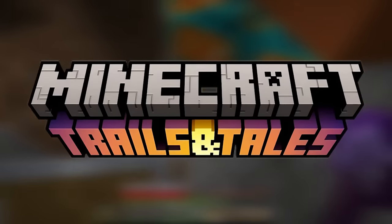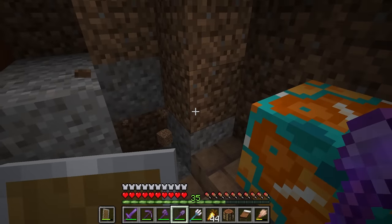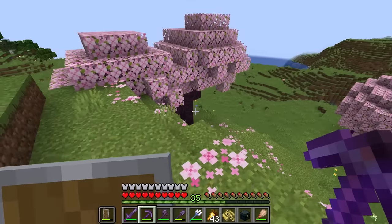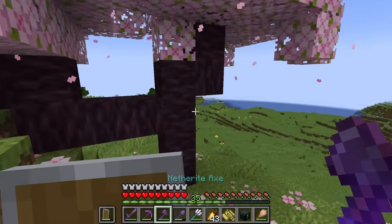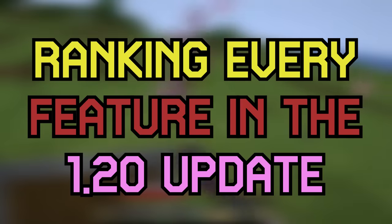The Minecraft 1.20, or Trails and Tails update, has finally been released. While certainly not the biggest update the game has ever seen, there are quite a few fun new features like two new wood types, pottery, and armor trims. However, not every feature is as exciting as others, so I thought it would be fun to rank every feature in the 1.20 update from the worst to the best.